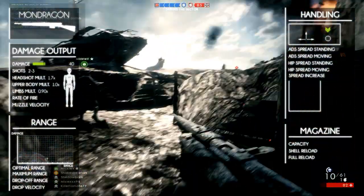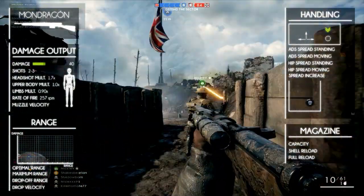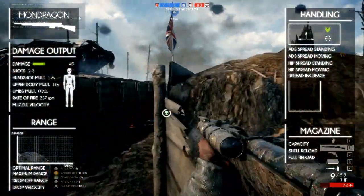But the Mondragon has a better rate of fire at 257 rounds per minute, meaning that its damage per second, or DPS, is better, though the rate of fire is still at the lower end of its class.